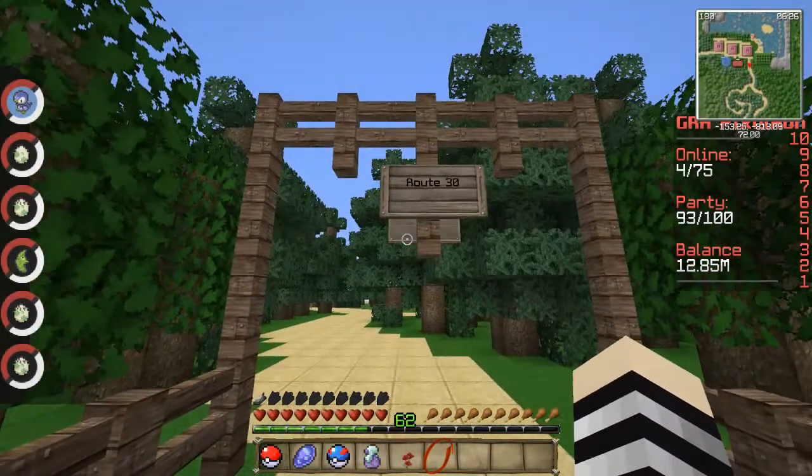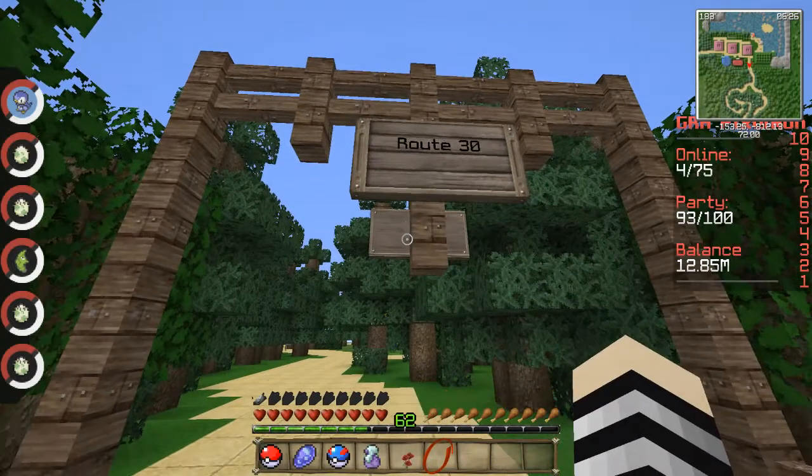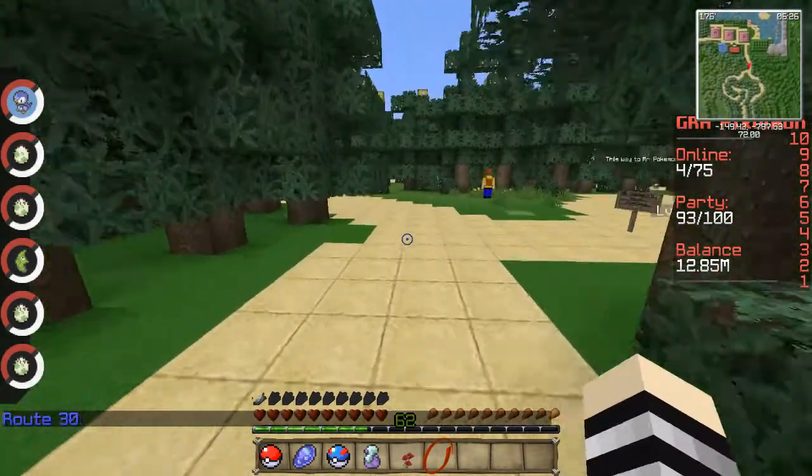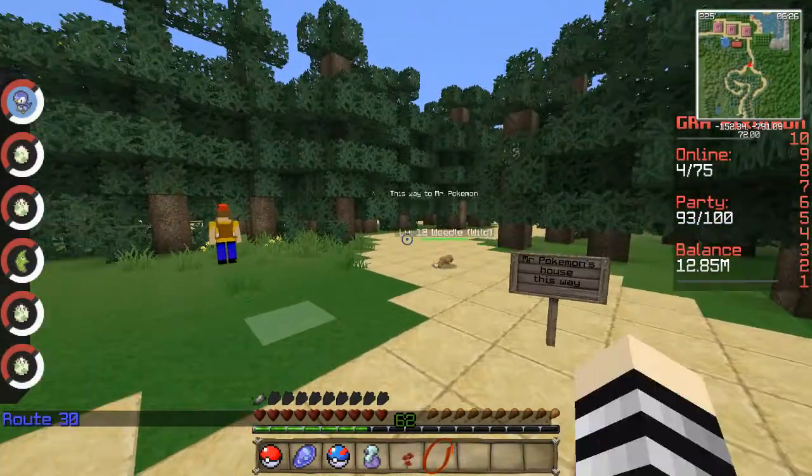We've made it to Route 30 already! This route is where you get the Mr. Pokemon quest completed. You go that way — this way to Mr. Pokemon's house.